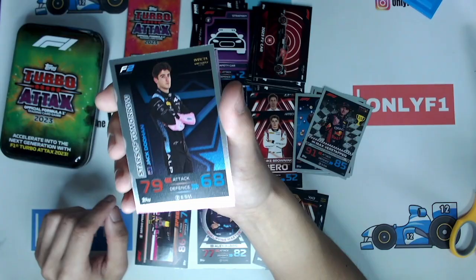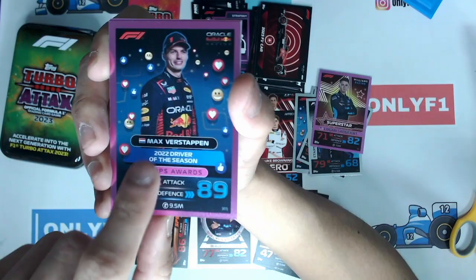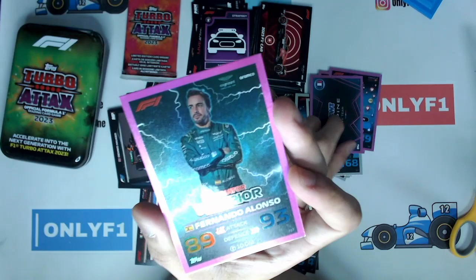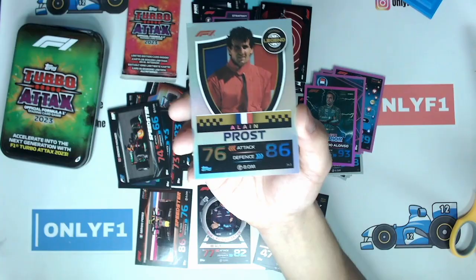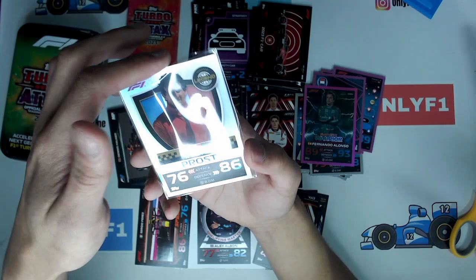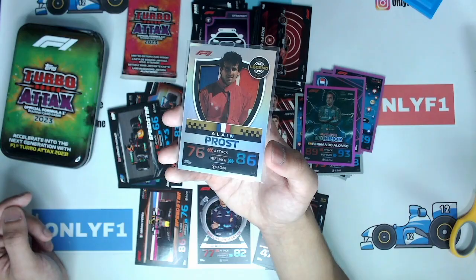Coming up to our purple parallels — we have Logan Sargent Superstar, and another purple parallel, Max Verstappen. Again, very interesting choice with the emojis in the background bearing completely no relation to what the card is about. We have a parallel team logo, and then — wow — Gladiator Warrior Fernando Alonso. Nice. Coming up to our last foil card, we have Alain Prost — the Professor himself. This is the Legend collection subset, featuring Alain Prost, Ayrton Senna, and David Coulthard. Not too sure whether you'll get different drivers in different tins, but we'll see when we crack open the next tin. Drop this video a like if you'd like to see that.